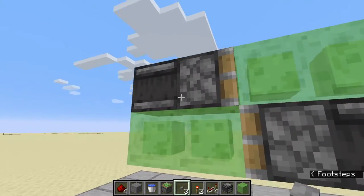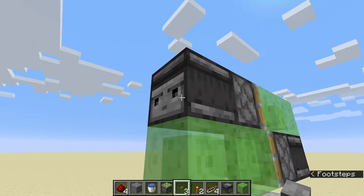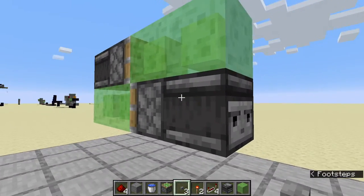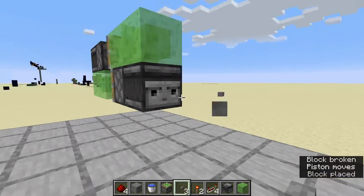Here we have the slime block machine. This is extremely simple. How it works is there are two slime blocks with an observer facing the piston, with the face looking outward, and this is repeated on the other side but opposite. You just activate it and it goes.